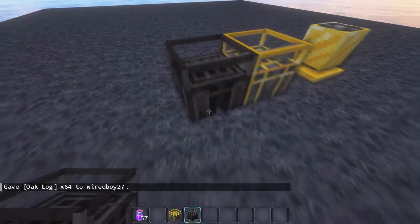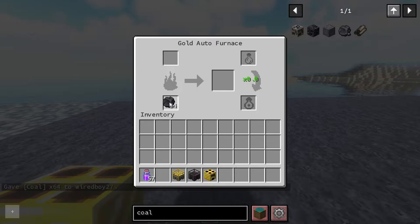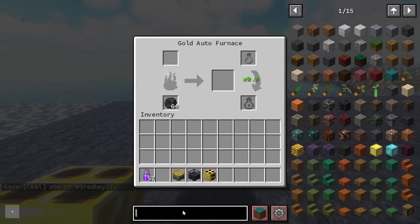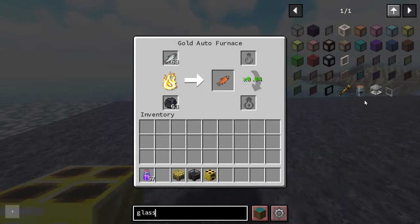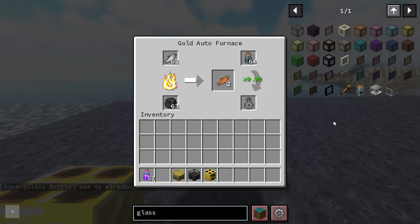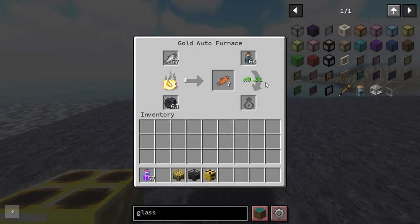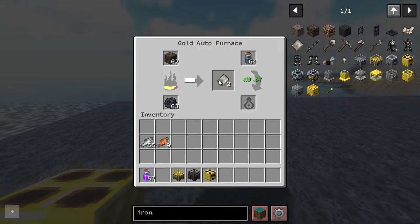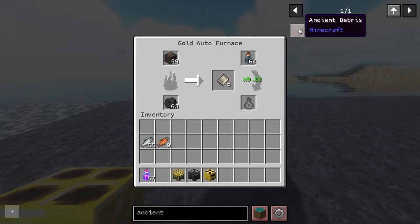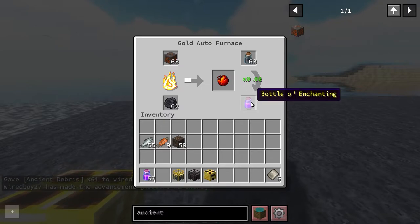Let's try cooking with the Aurea Furnace. Put some coal in and a little bit of raw salmon. Now where this comes into its own is that we can actually put glass bottles up here — it says times 0.09 — so it means you don't have to get the XP when you take it out of the furnace, which means you don't actually have to have it player-operated. Ancient debris gets 0.83. There you go, a bottle of enchanting.